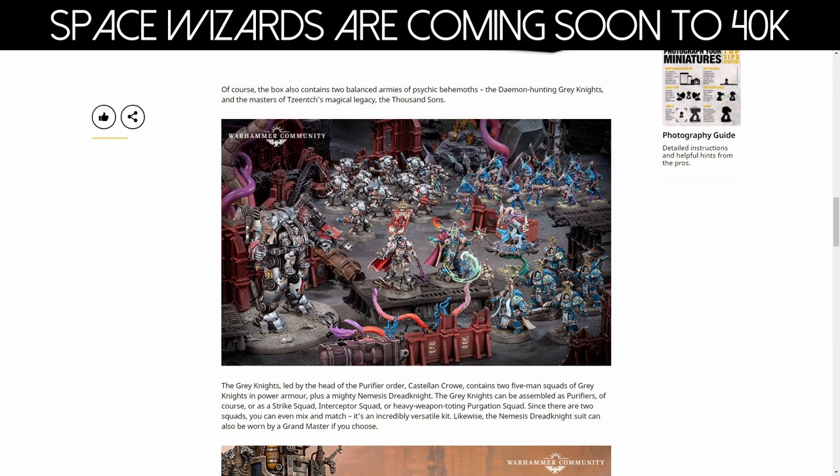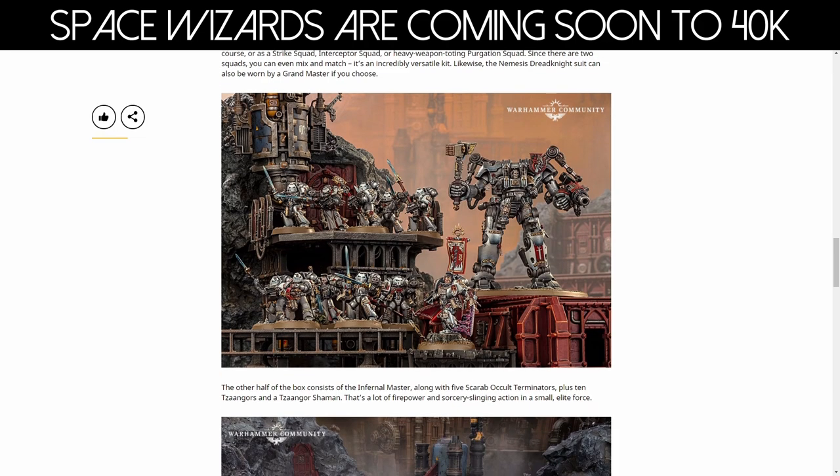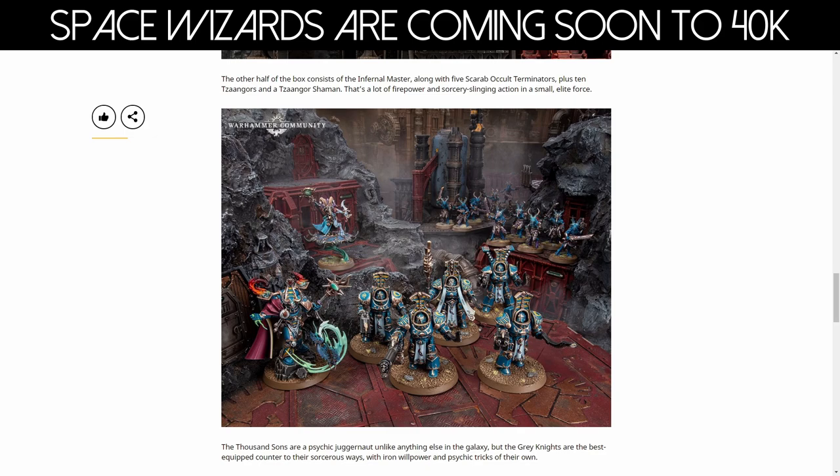If you haven't watched the video about me talking about Castellan Crow and the Infernal Master, I might have been a bit harsh on them. The models don't really do it for me for various reasons, but I do like the Thousand Suns Terminators — something about them just seems to work a little bit better for me. Looking at the Grey Knights army, it's two five-man squads but I think you make them into one ten-man squad. I find the color clashes too much on the Thousand Suns — not as much yellow would make it a little bit less odd — but you know, it is what it is.